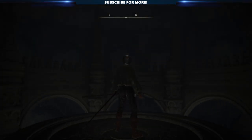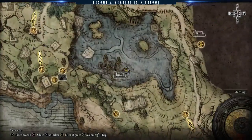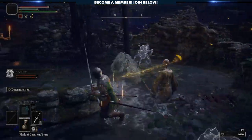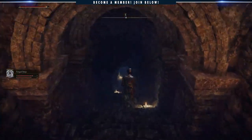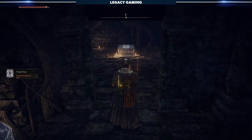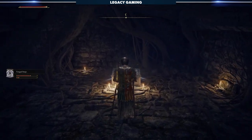Once you ascend and enter Limgrave, the world is yours to explore, and I bet a fair number of you will make your way to the Dragon Burnt Ruins just east of the first steps. If you manage to clear the enemies wandering about, you'll find yourself heading down into the crypt below — I mean, who could blame you? Sitting there all inconspicuous is a treasure chest, and no friends, it's not a mimic we're talking about, it's a damn teleportation chest.